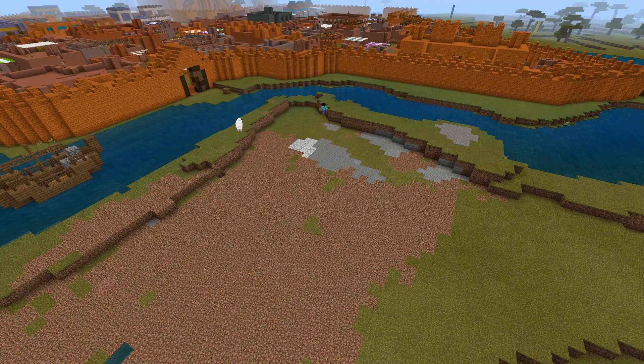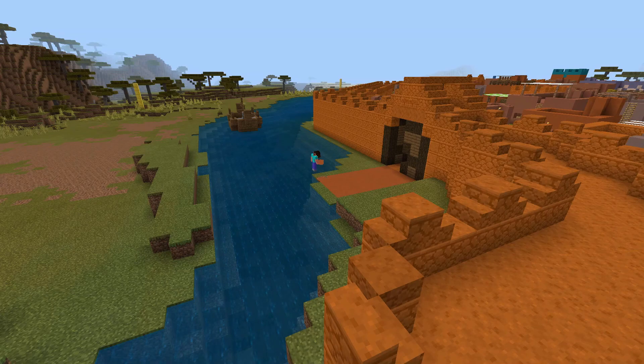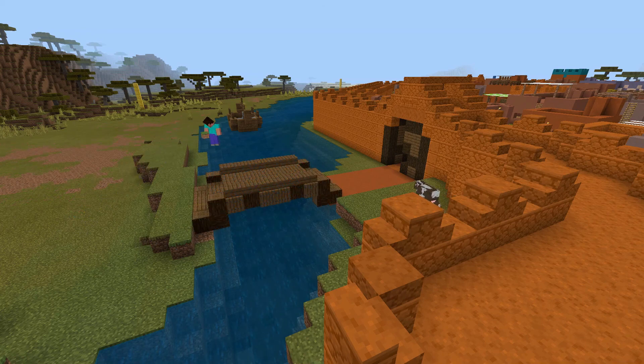My next task was to create a sort of road that led out of the city-state, so that the villagers could theoretically access the outside. In order to do so, I had to build a bridge over the river, and I'm not exactly satisfied with how it turned out, but I decided on this design for a few reasons. Making it look realistic and making sure that the boat nearby would have clearance to go under it would require the bridge to be almost as tall as the wall, and I thought that would look silly. So I decided on a temporary design.